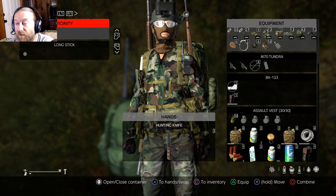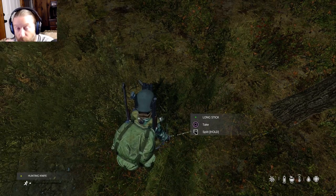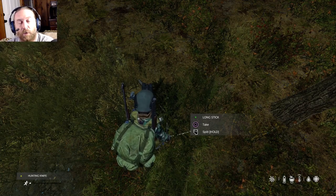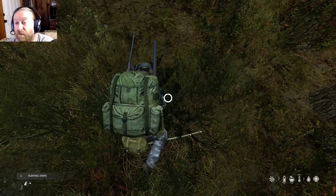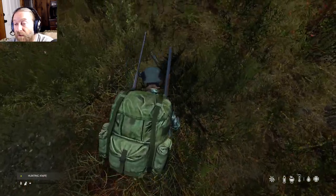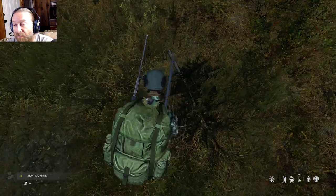That's going to give you a long stick. You're going to want to combine your knife with that to split it — see where it says R2 hold: Split. Now this is for PlayStation; it'll work the same for Xbox, I just don't know the button — I think it's RT. Hold that down to turn the long stick into short sticks. We're having a problem so I'll just go into here and hit square on the vicinity to put it into my inventory.